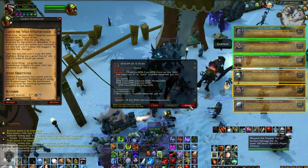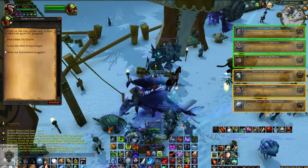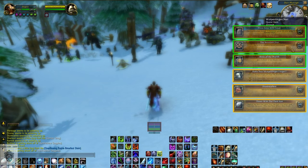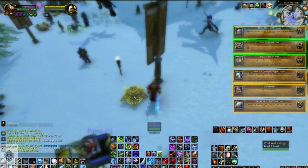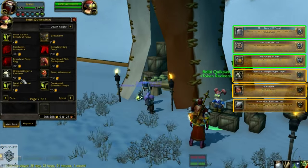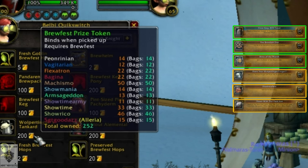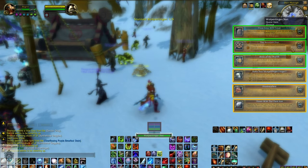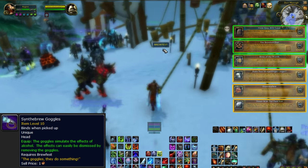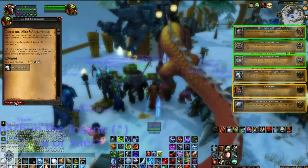Next we have Does Your Wolpertinger Linger? This is actually a quest you get from the main Brewfest area called Catch the Wild Wolpertinger. For Alliance the quest giver is Goldark Snipe Hunter; for Horde the quest giver is Glowdrak Hunt Sniper. If you're on a European server, you can't get this quest due to some European laws, so you have to buy the Wolpertinger for 200 Brewfest prize tokens to get this achievement. You just have to capture these little mutant rabbits that surround the event area. To be able to see them, you have to have the Synth Brew Goggles equipped, which you grab from the quest giver. Capture 5 Wolpertingers to snag the Does Your Wolpertinger Linger achievement.